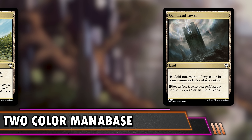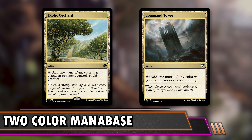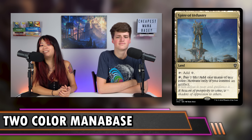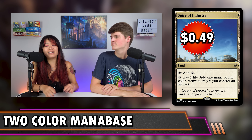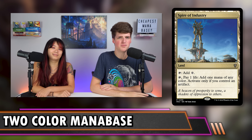The first two adds into every two-color deck are Command Tower and Exotic Orchard — 49 cents or less each, possibly already in your pocket. They're must-haves: dual lands in almost every scenario, entering untapped and fixing your mana best. Next is Spire of Industry at $0.49 — you need a little artifact synergy, but it taps for any color you need. A lot of artifact decks start at two or more colors, and it's worth the one life to get a dual land.